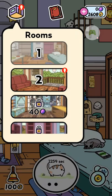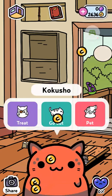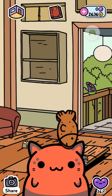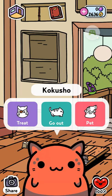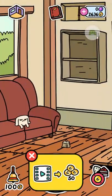What you can also buy with gems is new rooms. In each new room you have a different set of cats, a different set of items, and you can get more items. This is kind of the main loop of the game — your cat gets a thing, you give him a nice treat, send him back out.